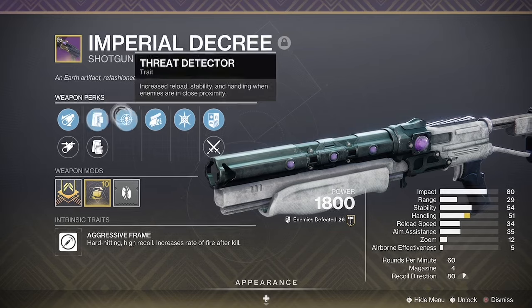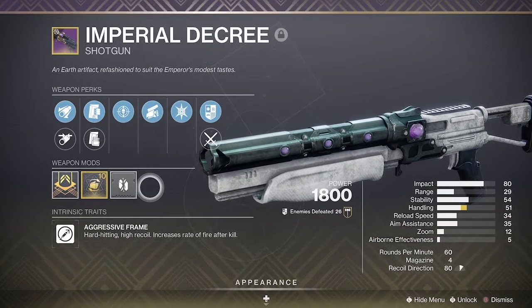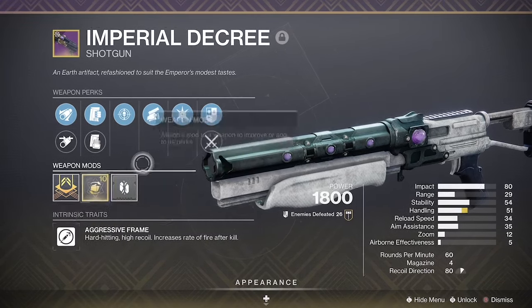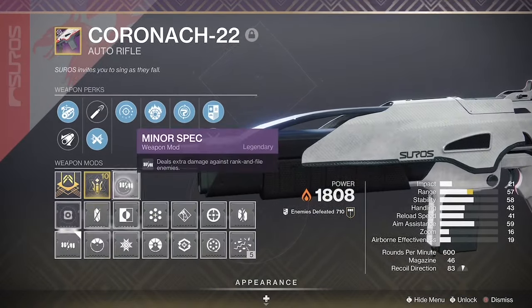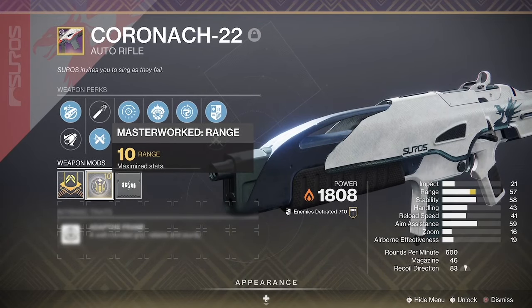Ember of Wonder and Ember of Ashes. Then we have the Imperial Decree which has Tactical Mag, Barrel Shroud, and Assault Mag. It also has Threat Detector, Swashbuckler, and Major Spec. It's just a decent shotgun for a kinetic slot. Then the Chronarch or any solar assault rifle with Minor Spec or Major Spec.